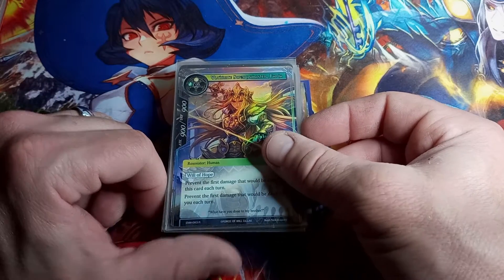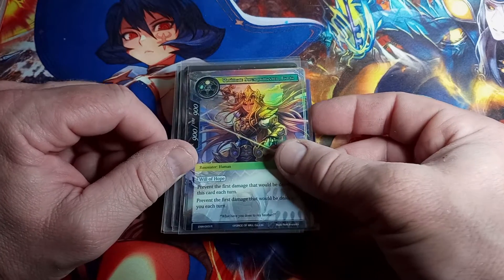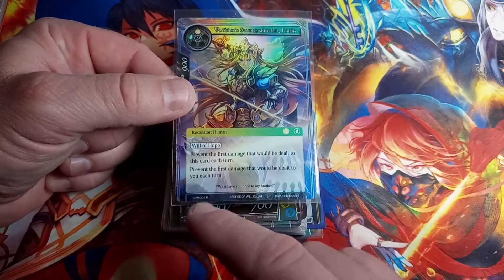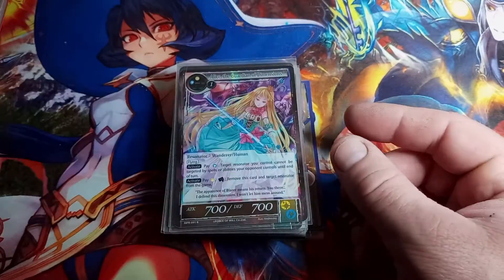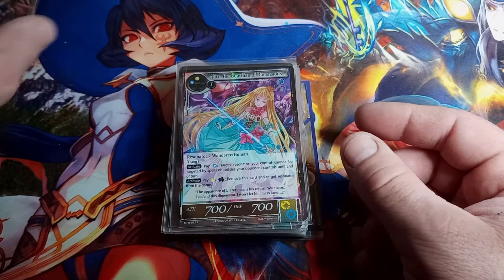Ultimate Swords Master Faria — whoo! ENW is the set, rare, straight hollow. It's a great card to have — she is definitely a hit.